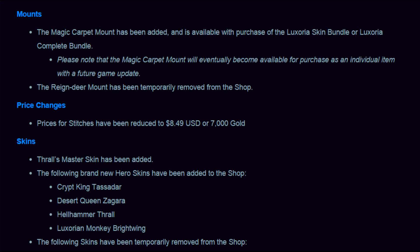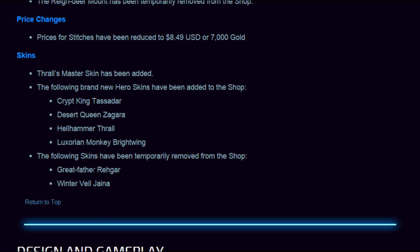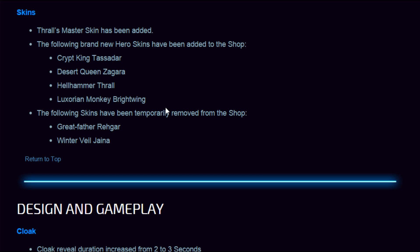The Magic Carpet mount will eventually become available for individual purchase in a future update. Price changes: Stitches has been reduced to $8.49 or 7,000 gold — he was 10k gold, so it's a nice price drop. Thrall's Master Skin has been added. New hero skins added to the shop include: Crypt King Tassadar, which looks like Anubis; Desert Queen Zagara; Hellhammer Thrall, which I'll probably be rocking; and Luxorian Monkey Brightwing, which looks amazing — it's the flying monkey. The Winter Veil skins have been temporarily removed and will be seasonal.